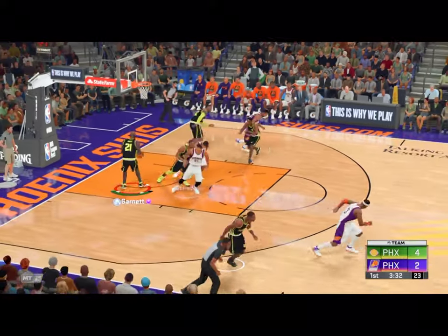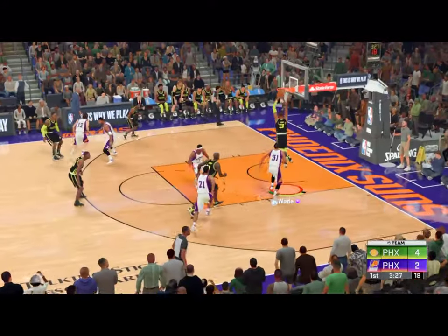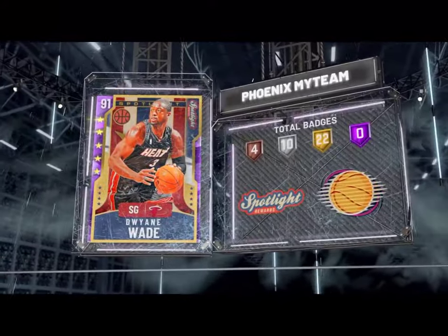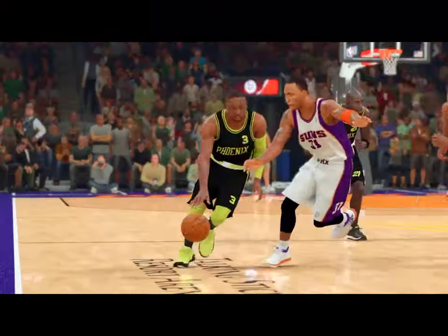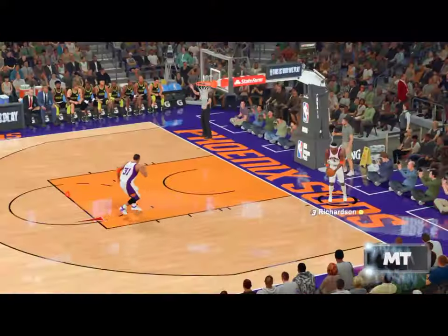Wade with the defensive effort. The pressure he put on that shot forced the miscue. Those are all the little things about effort — he just gets out there and contests, and that's just enough. Just solid work on the back end of that play. Finish hard with two hands on that stuff.